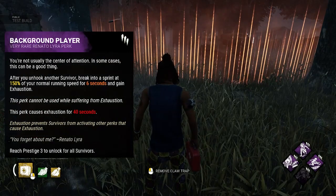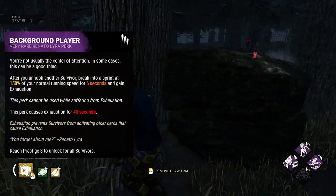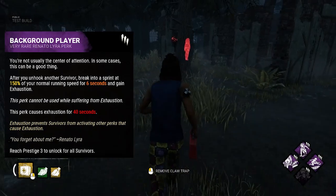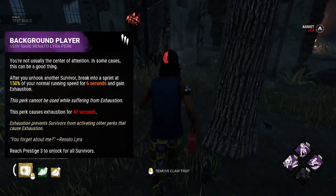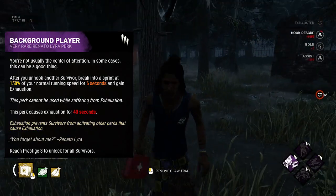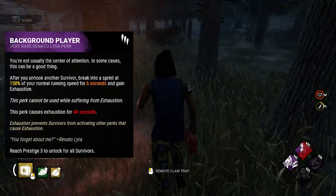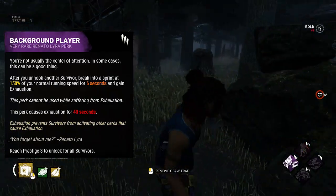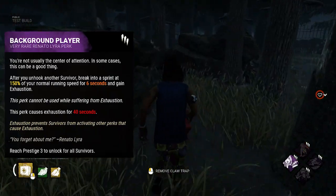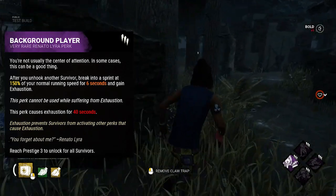His last perk is Background Player. After you unhook another survivor, break into a sprint at 150% of your normal running speed for 6 seconds and gain exhaustion. This perk causes exhaustion for 40 seconds. I'm personally not a huge fan of this one. The 6-second speed boost does give you a ton of distance, but since you are running away, the killer will be more incentivized to tunnel the recently unhooked survivor, which is probably not ideal for your team as a whole.